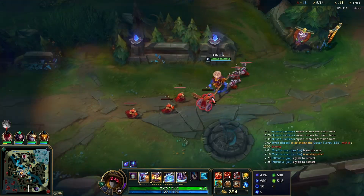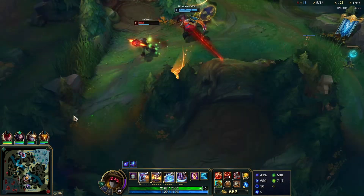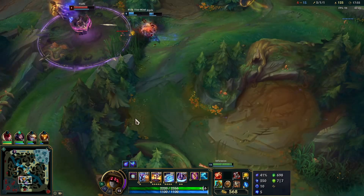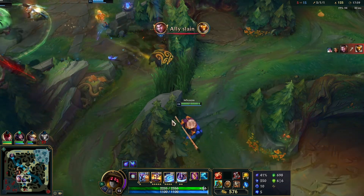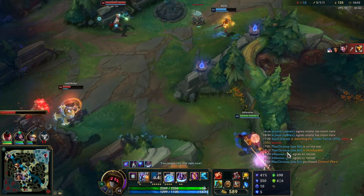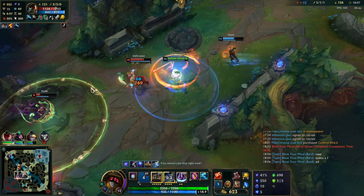We see Jayce moving up to mid lane, so this wave is going to be completely uncontested — we can maybe even look for the second tier tower. I want to go for it, but a fight breaks out, so I go over to help in case they need it. I have Bard just out of vision here — they're really messing them up, but Bard gets hit by a Jayce EQ. I go for the pink, but Ezreal starts kiting back towards me, so I jump out to help.